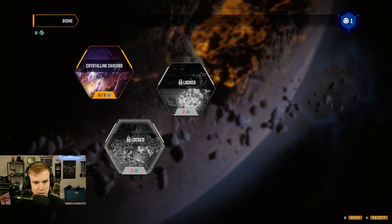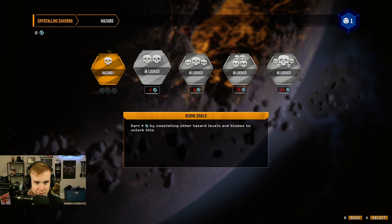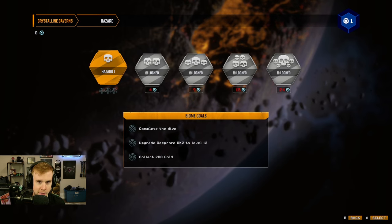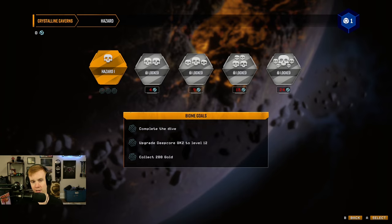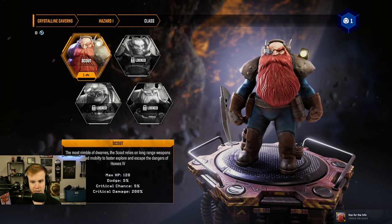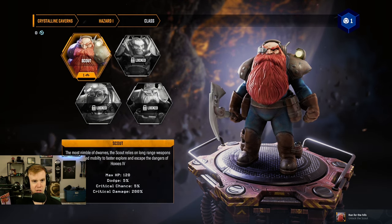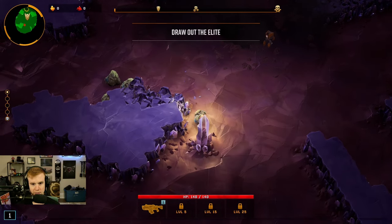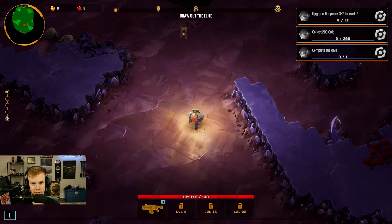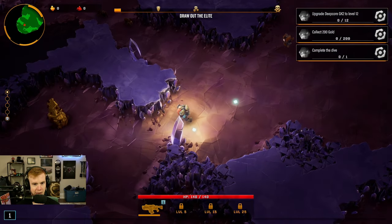It looks like we have different caverns we can unlock. So we'll start. Same voiceovers — I love that. Hazard 1. Different hazard levels, you can see it goes up to five, which is how the original game works, but it seems like everything is automatic firing. You do everything automatic shooting, just like a Vampire Survivors game. I unlocked the Scout but I think we just start with the first character — Scout Classic.